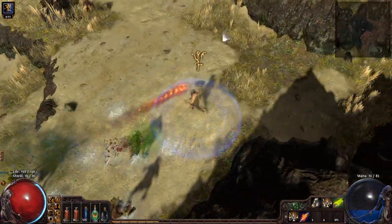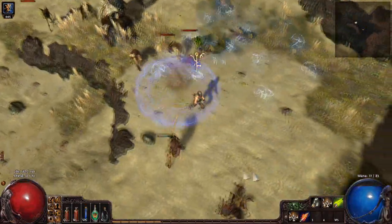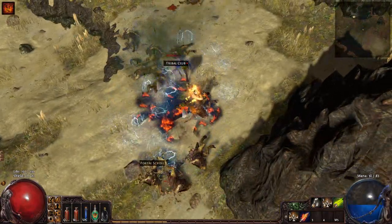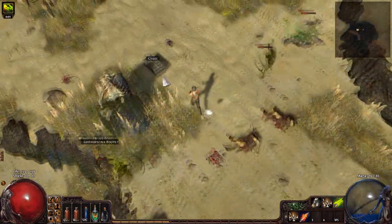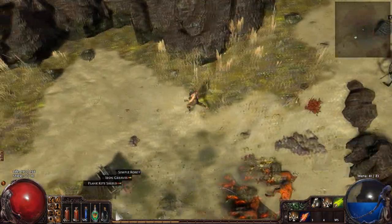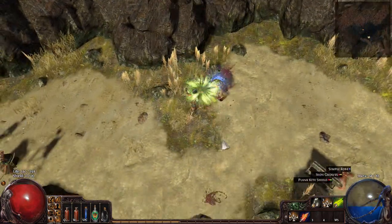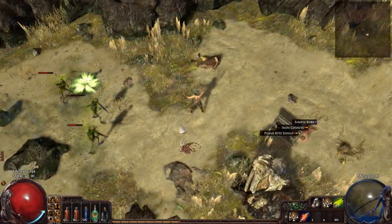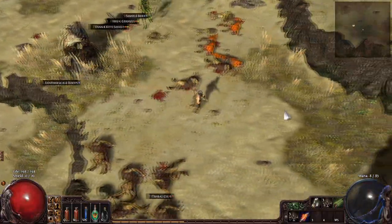There is actually a waypoint in this zone — activating it saves your progress so you can pop straight back here instead of going through the ledge again. We're about to encounter the zone boss. The best way to manage your flasks is to alternate between them rather than burning through one type completely, since all your flasks fill up as you kill things.